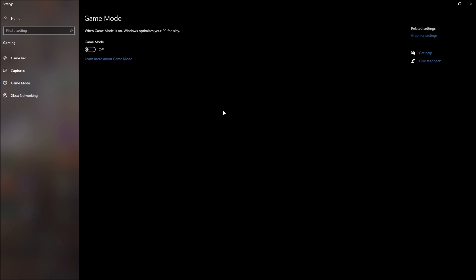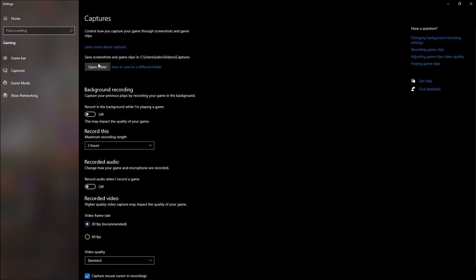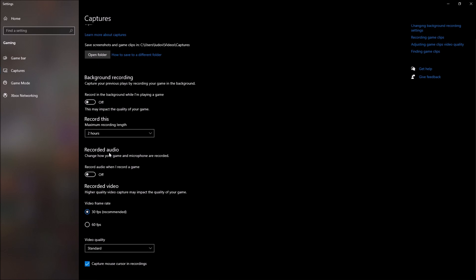First of all, make sure that you deactivate your Game Mode in Windows — really important to put Game Mode to off. After that, make sure that your Game Bar is off, and all those capture background recording and recorded audio options are off as well.